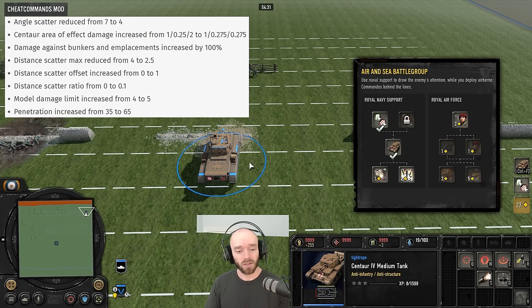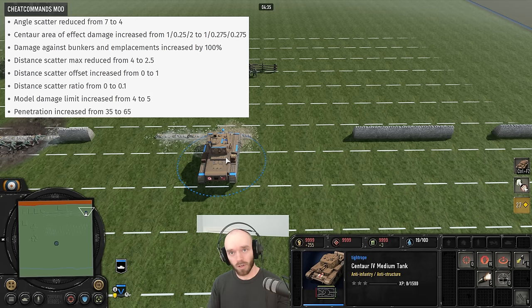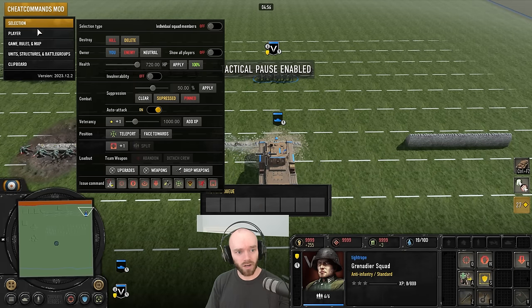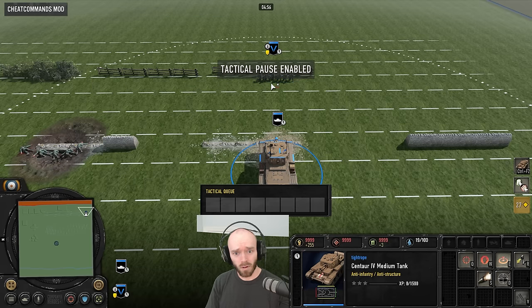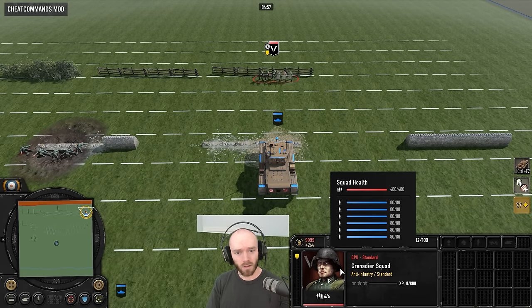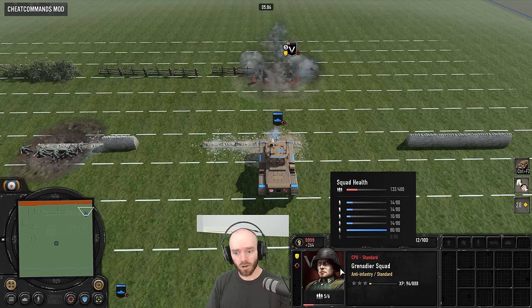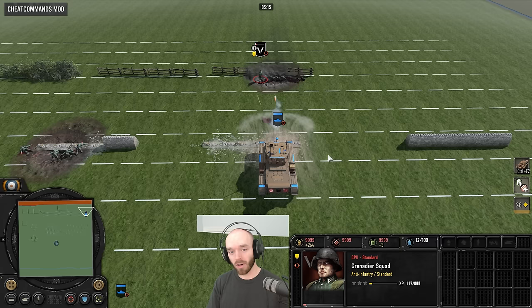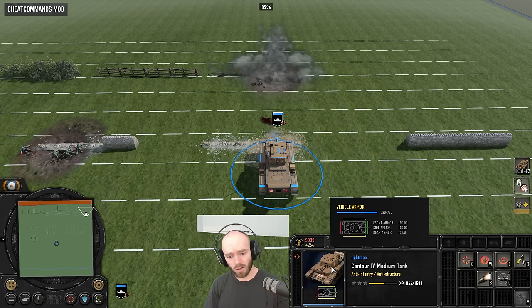In the Air and Sea Battle Group, the Centaur has received quite a few buffs. Improvements to its AOE profile mean it will now be doing around 34 damage pretty much everywhere in its AOE, though it still has a really tiny AOE. Improvements to scatter should make it better against vehicles, and there's a penetration buff as well. The damage cap has been increased to five. Testing it against a clumped-up Grenadier squad, it takes around three shots to kill reliably. It now has a six-radius AOE, so the Centaur is going to be quite a lot better after this change.